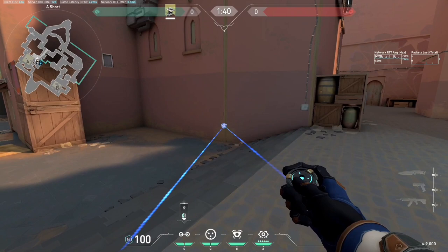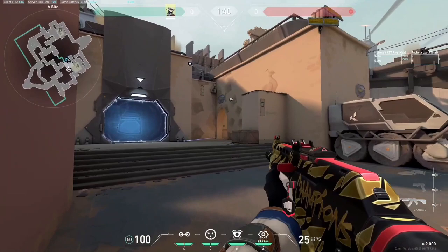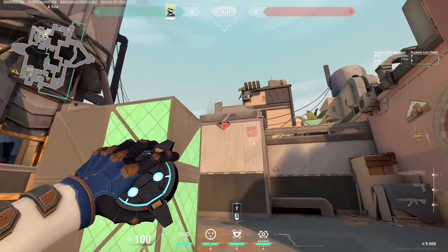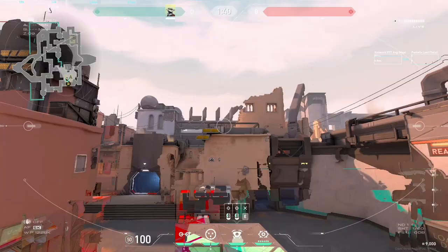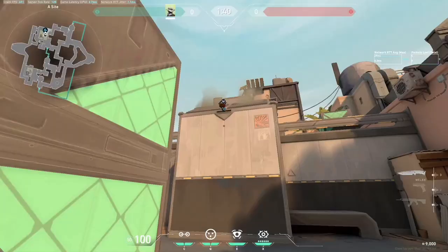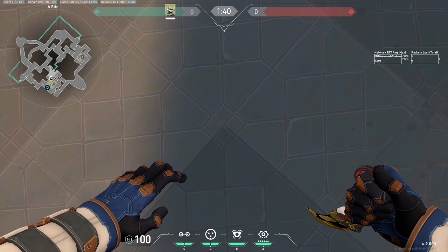For the second trap, you can use the same placement, but if the enemy loves to go into the pocket area, you can also place the trap there. If the enemy goes there for post-plant, use your cages and get the kill. For the third setup, place the camera here — jump and place it. This is your vision: you can see short, you can see showers. For your cage, look at the white tiles on site, put your crosshair in the middle of where the white tiles meet the darker tiles, and press the cage there.